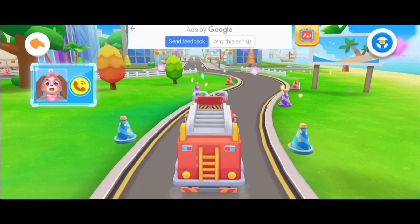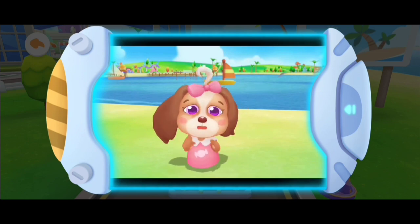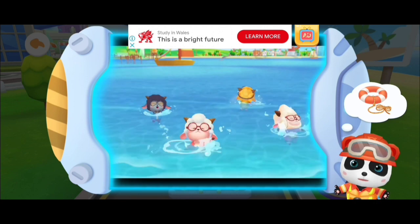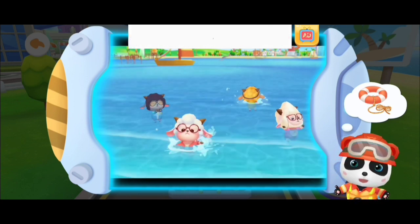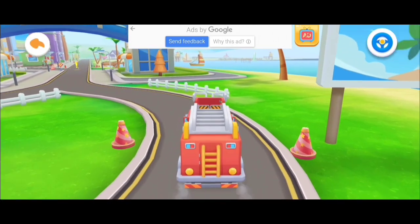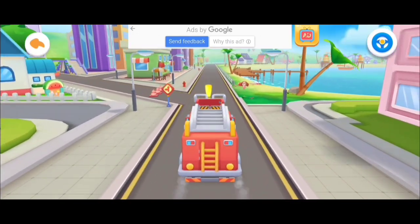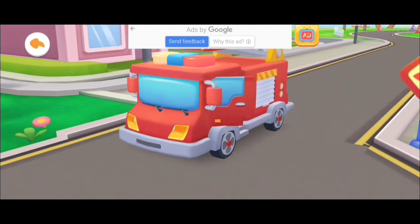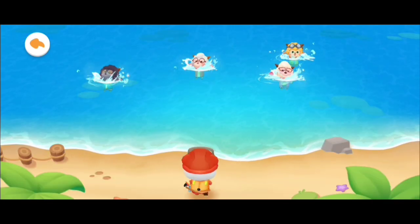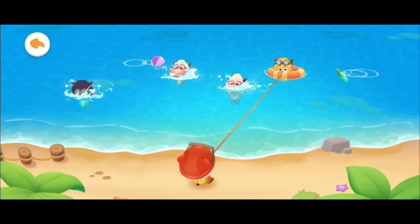There is an emergency call for help! Some people fell in the water. Putting life buoys on the persons in water can help them float. Firefighter Kiki is on the way! Don't be afraid, Candy — the rescue team will be here soon. Tap the person in the water and throw a life buoy. Slide the rope to pull the person out of the water!